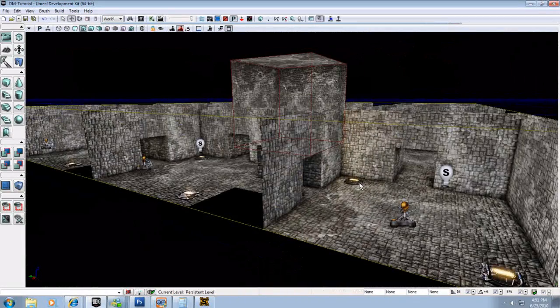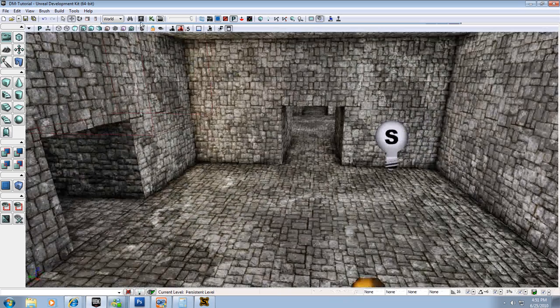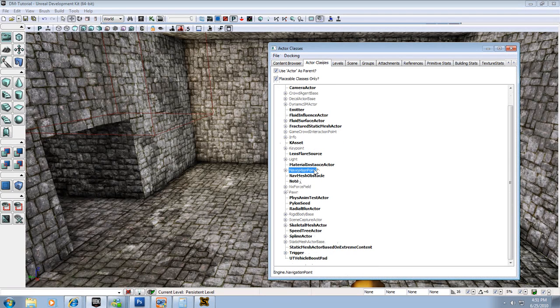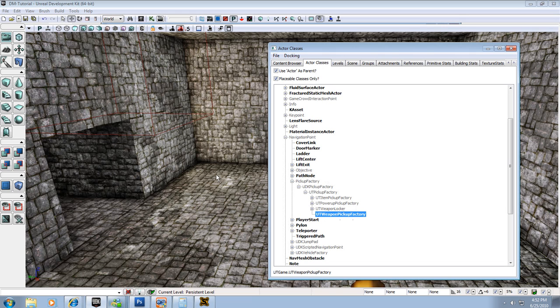So let's set up some of these pickups. I'm going to delete these two and add some new ones so we can concentrate on how that was done. I'm going to go to my content browser and go to my actor's classes tab. In actor's classes I want to go to Navigation — weapons are used as navigation points for bots to navigate the level. Next we go to Pickup Factory, and at the very bottom you see UT Weapon Pickup Factory, in bold.